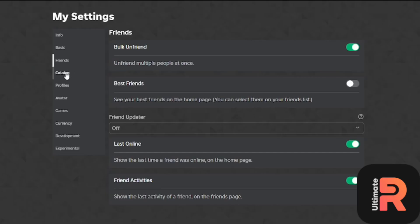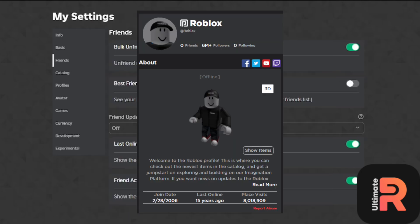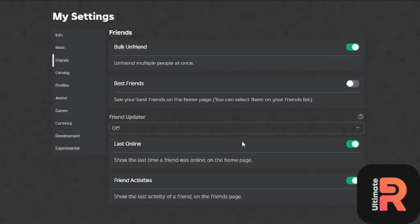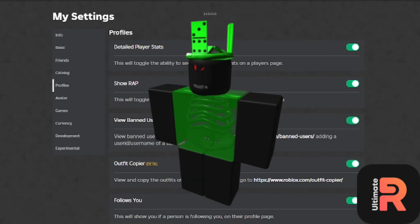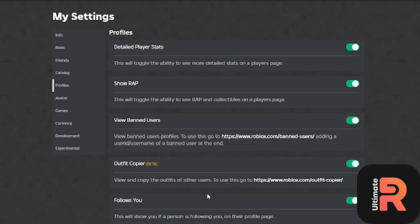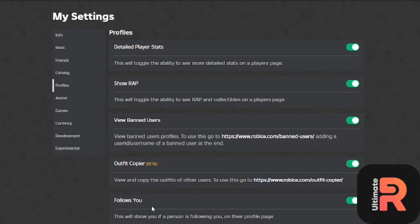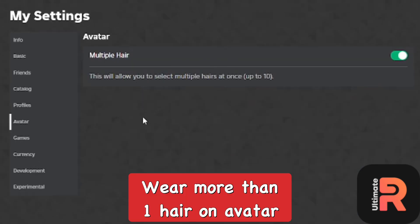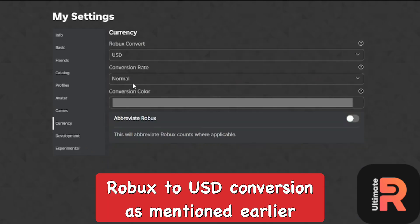RollGold has a lot of awesome features. With the 'Ball Gun Friend' option you can easily unfriend people from your friends page. You can also add friends as a best friend, see last online status, and use quick buy to quickly buy items. You can see banned users' profile pages, and also see the RAP on people's profiles — the total value of their limiteds. You can see if they follow you, and you can wear multiple hairs — more than one.